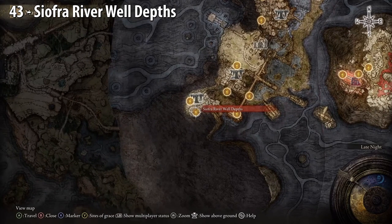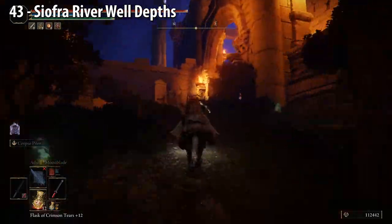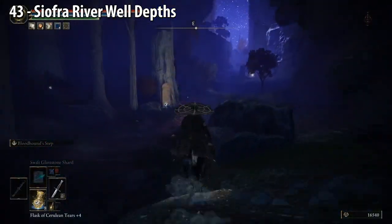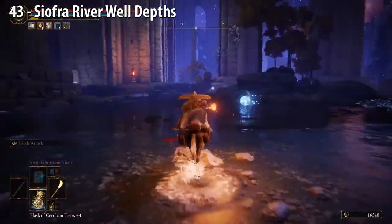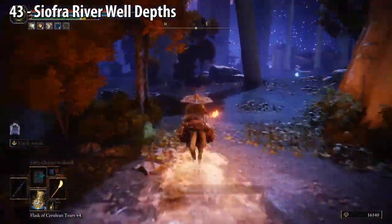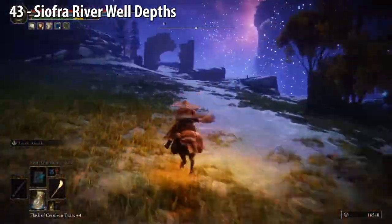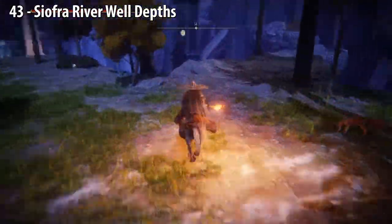Siofra River Well Depths — go straight across where you see the arch structure, up the hill, turn left at the steps, turn right at these steps, go up the lift. Up the hill, take a left, and you'll see a Site of Grace on the left side. Run past it and go to the right of that torch against the wall, keep heading northeast. Once you go through these trees, turn left and go up the hill. You'll notice blue guys on the mountain — that's where we're going. Turn right, up the hill, and you'll see the Golden Seed on the edge.